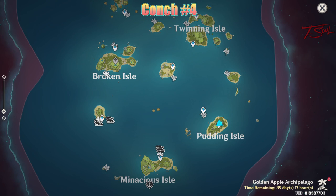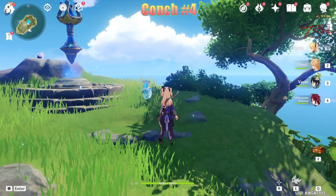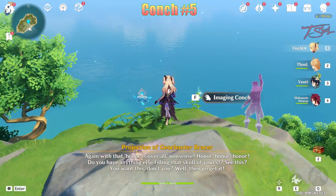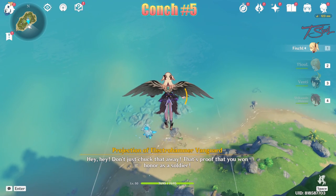Next up, there will be three conchs in Pudding Isle. Go to the teleporter, and there will be one waiting on top. Then glide down south, and the next one will be at the beach.